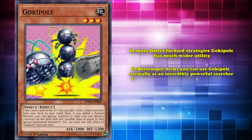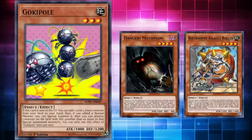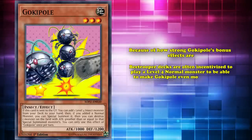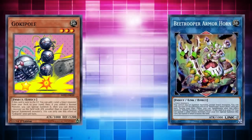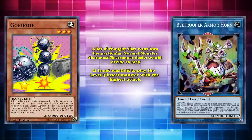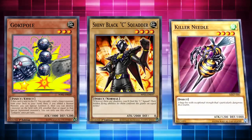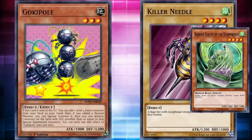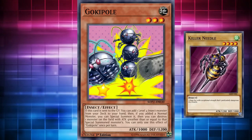In B-Trooper decks, you can use Gokipole as a powerful searcher to get strong extenders like Mothman and Assault Roller. But if you choose to play a normal monster in your deck, Gokipole acts as an extender by itself that's also an amazing going-second tool. Because of how strong Gokipole's bonus effects are, B-Trooper decks are often incentivized to play a level 4 normal monster to make Gokipole even more impactful — getting it to the graveyard with Pico Felina or by linking it off for B-Trooper Armor Horn. There was a lot of thought put into which normal monster to play: it's not worth playing the highest attack insect because it makes popping lower-stat monsters harder. As a result, the best choice was Killer Needle, the lowest attack level 4 normal insect in the TCG, whose wind typing also made Gokipole an out to Barrier Statue of the Stormwinds.